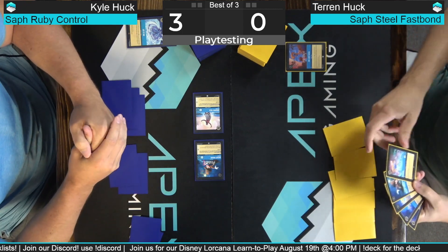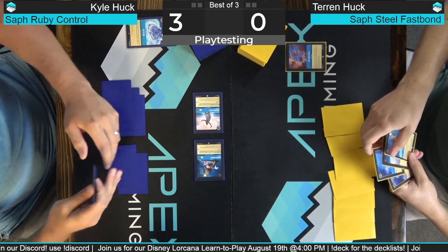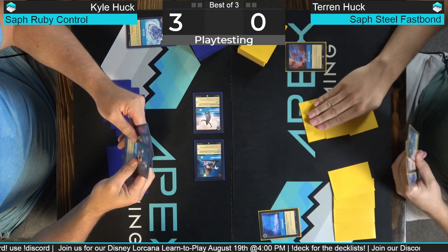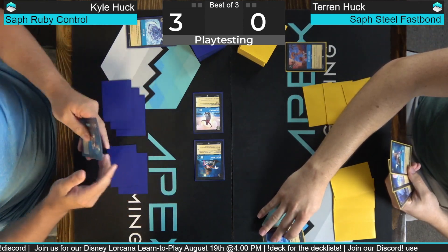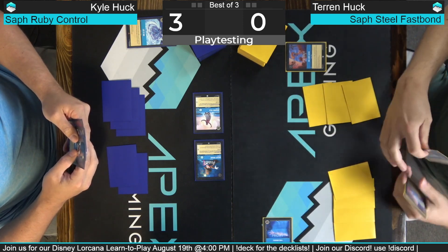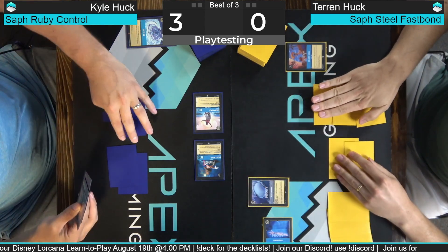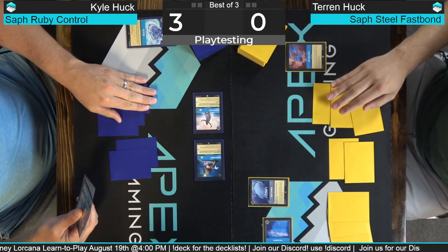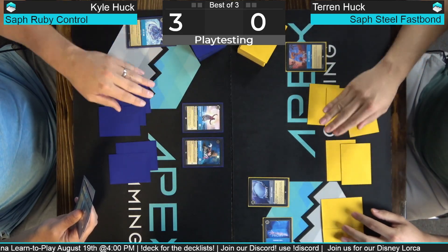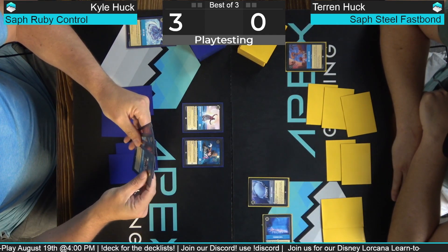It's unfortunate for me, but at the same time I also can't let Belle go unchecked. I'm gonna ink Aurora and play Fishbone Quill. Fishbone Quill is a really good card — it lets you play any card out of your hand as an ink, even if it's not able to be an ink. You've always got the Beast Mirror too, so it turns all of your late-game low-mana-cost or bad cards into inks for you. Fishbone goes pretty crazy.